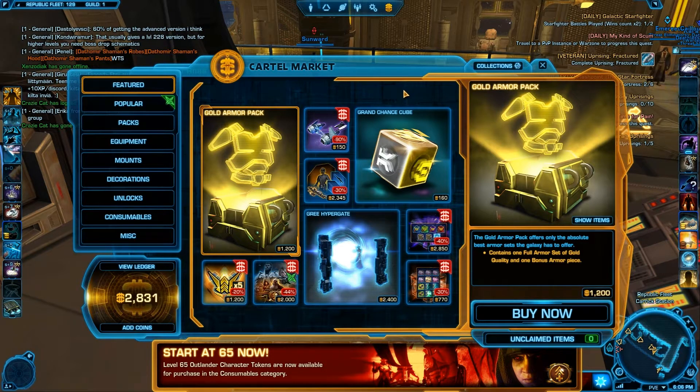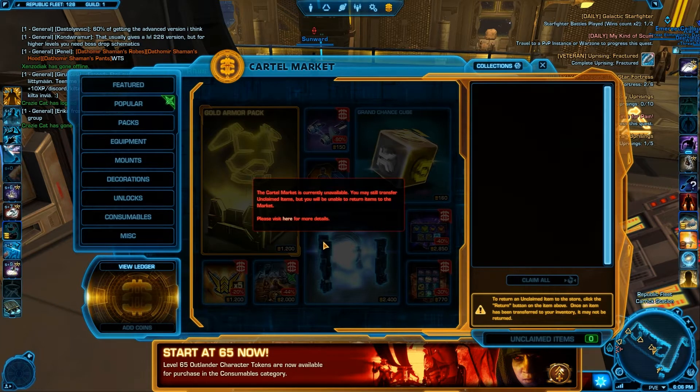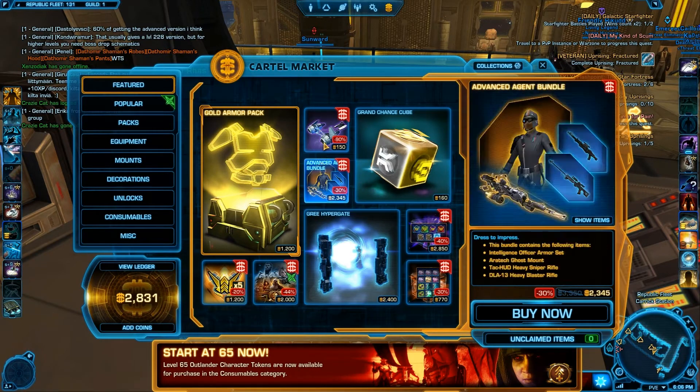First of all, the new stuff — the Gold Armor Pack and the Gree Hypercrate — came out not so long ago, and it's currently unavailable for some reason. Maybe they are just refreshing it or something like that.